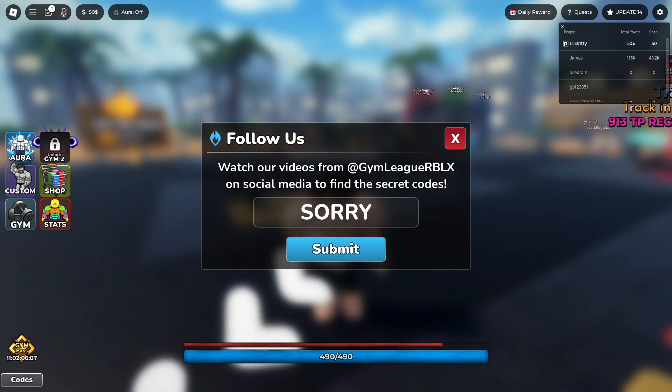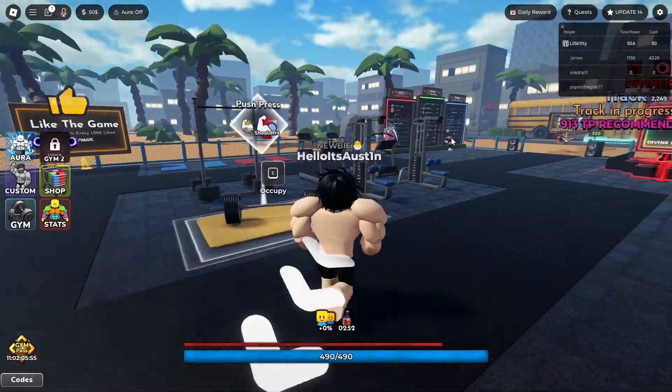Every code from here on out should be working, guys. Make sure you guys comment down below if they're not. Most of these should be working, so just try them out for yourself. We got code SORRY — this code's going to give you guys a times three Mega Potion. We then got code 1MVISITS, which is going to give you guys free power-ups. Make sure you guys enter code 1MVISITS.